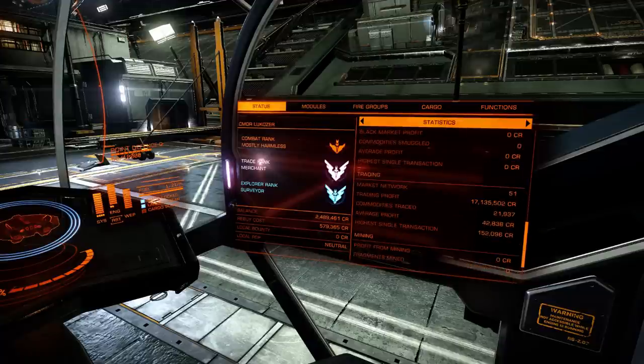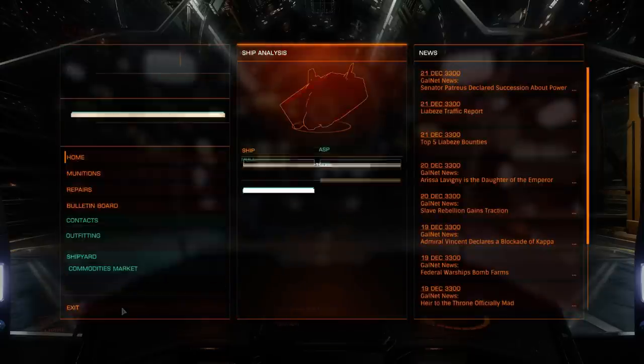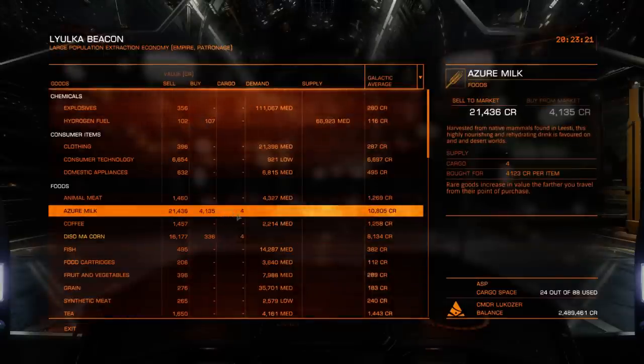Let's take a look at our trading. Our average profit is continuing to go down — 42,838 is the average. But this is where I'm going to sell my rare commodities, so let's see what difference that makes to my average.